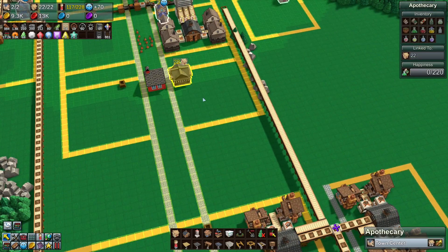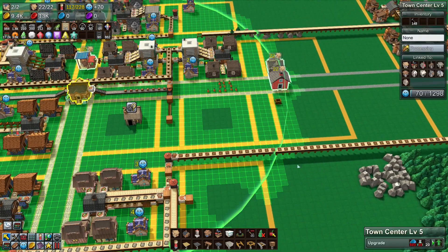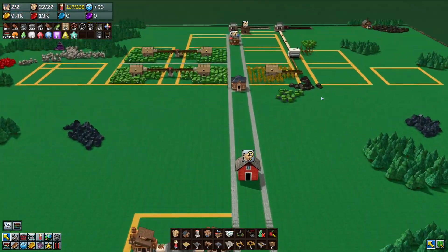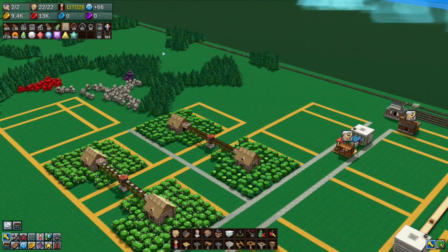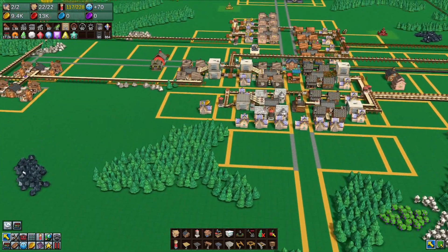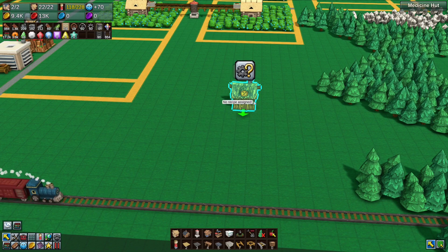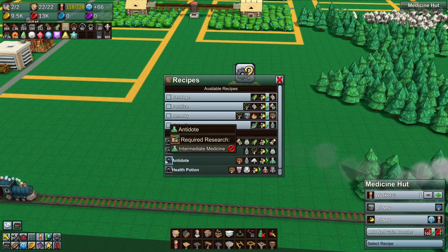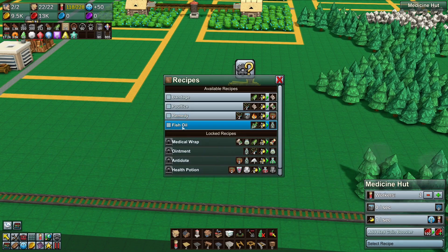We have our apothecary but we don't have anything to sell for blue coins yet, and we also need antidotes. We're going to make those over here where we're producing herbs. Medical stuff mostly relies on herbs, and cotton uses cloth. Let's go place the medicine hut — straight to the build menu, that's just where my brain goes — and we want it to make antidotes, although that's locked behind intermediate medicine.